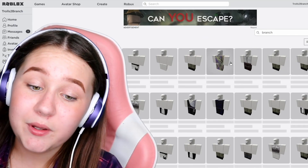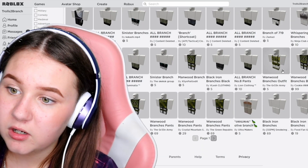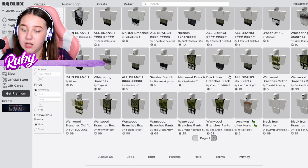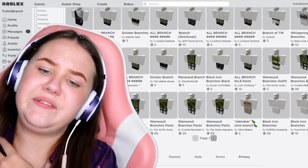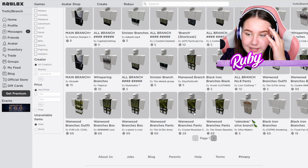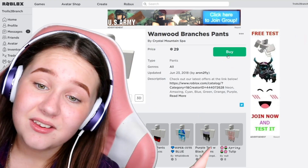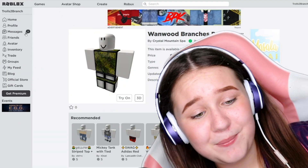I'm just going to type in 'branch' and buy whatever looks closest. There's a branch outfit with shorts and a top — it's got these little stringy things on it. I guess this is the closest I can get, so I'm going ahead and buying it. I'm so sorry, but it's the best option available.